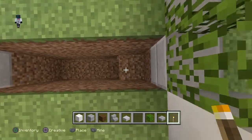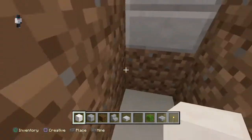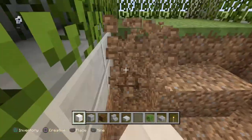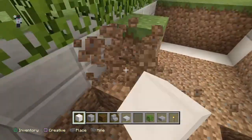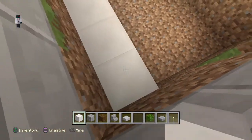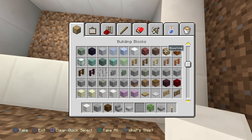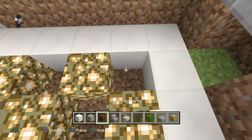Then you're gonna break three blocks down — actually four. If you have a world that you can go down four blocks, this modern house would be perfect for you, unless you want to make this into a garage. Then cover it up. Now just fill this in with block of quartz, and in the middle you can do any design of your choice, but in my opinion this would look the best.